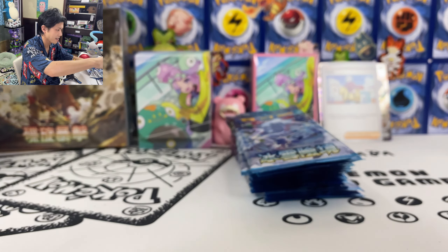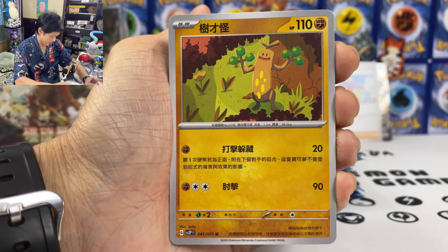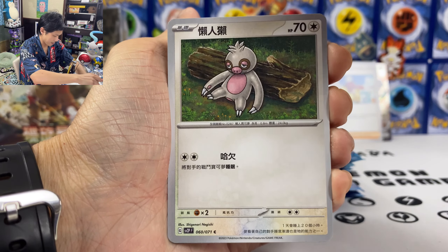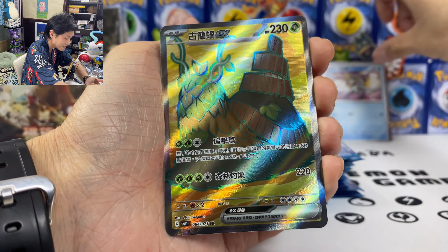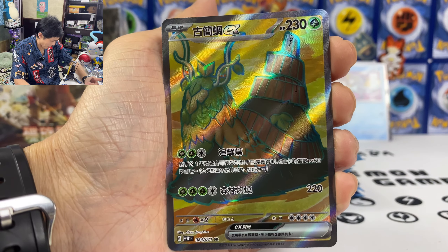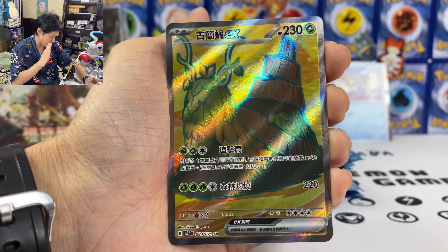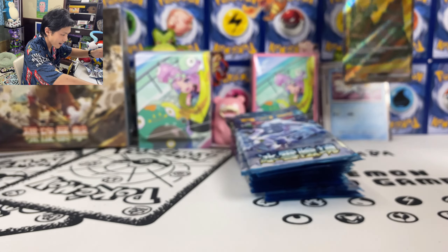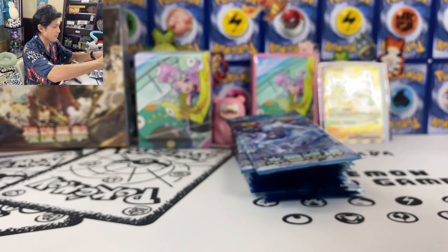We are halfway there. Still no secret rare. Slaker, Serskid, Regieleki. And Wulchin for the lot. We still might have a chance at pulling one more secret rare — don't give up just yet.